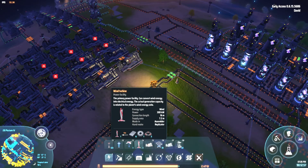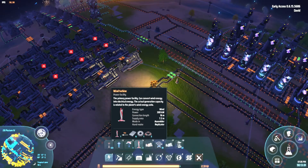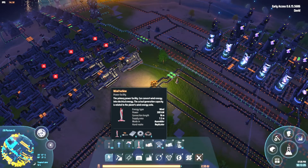Wind turbines are very useful early on and also useful when you first arrive on a new planet to get things started. There are other solutions that work well too, but wind turbines are not a bad start — very easy and cheap to make.